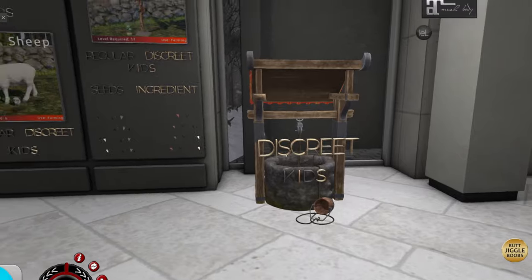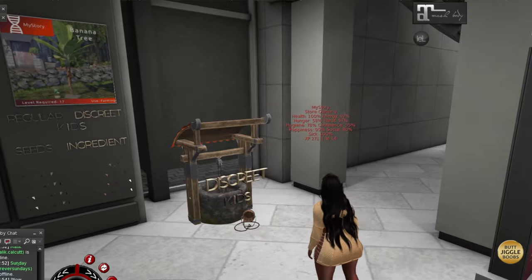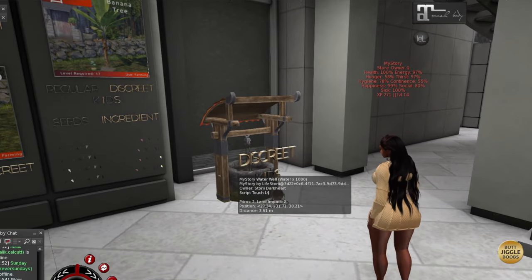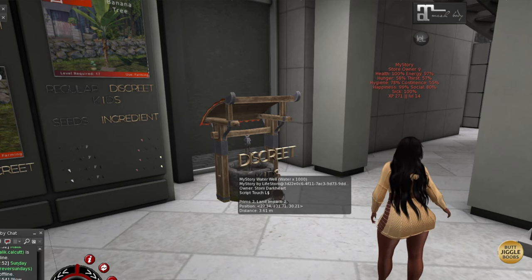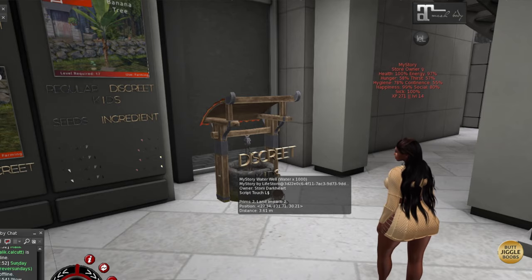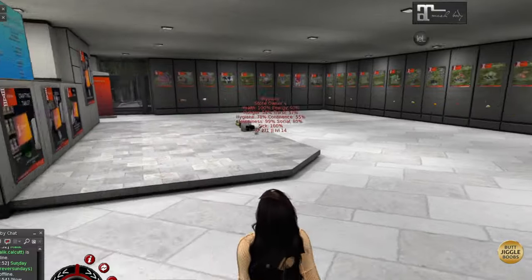This is the water well. This is the only way that you can get water to cook with or do anything that requires water. This does run out — it has a thousand water and you grab 10 things of water at a time when you click on the water well.